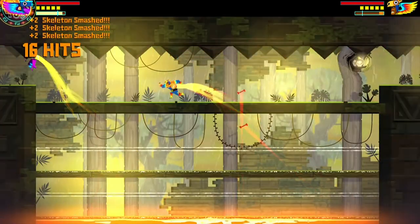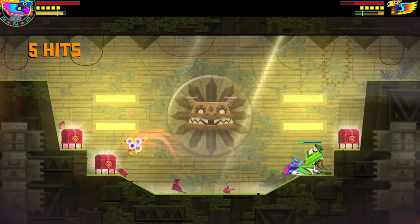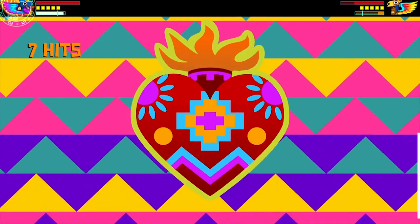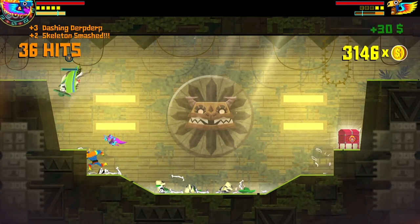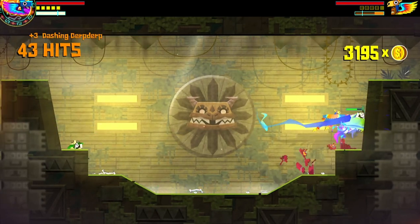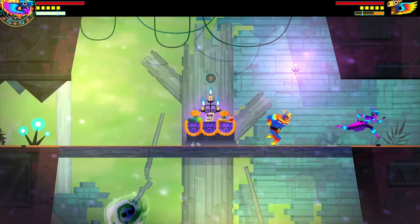Go back to the checkpoint and kill the enemies. There are going to be multiple chests here — only one of them has a heart piece — but you still have to break all of them for it to count towards 100% of Temple of Rain.